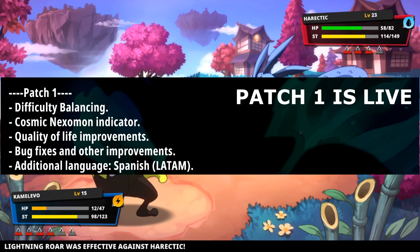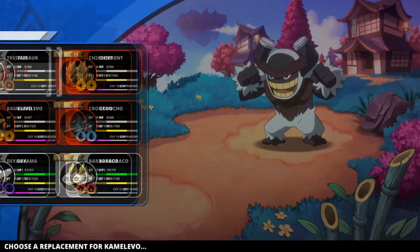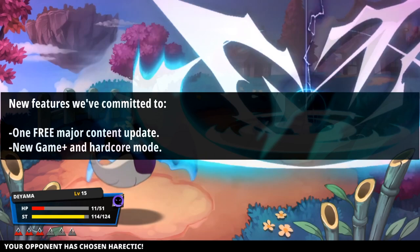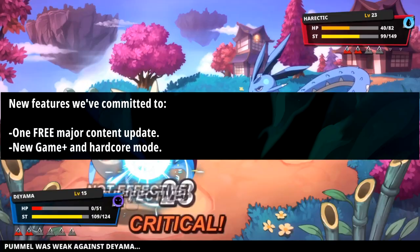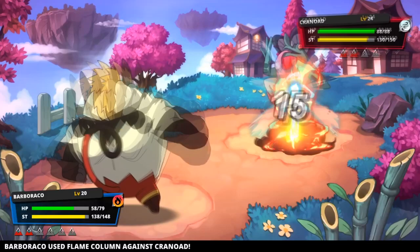Regarding the future, we got an update via their Steam page going over what to expect with future updates and patches. The first patch is going to include a cosmic indicator, more difficulty adjustments, and a Spanish translation. The second update is going to include free avatars as well as a myriad of suggestion-based changes. I know the Nexomon Twitter account commented on my review of the game about my suggestion of having a rest option, saying they were looking into adding one, so I could see the updates including stuff like that.